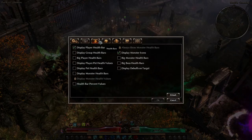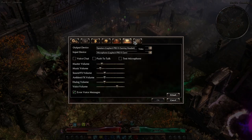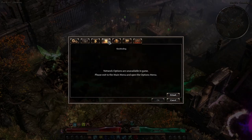In the options menu there are also monster icons, and you can increase the size of the monster health bars. There's also a health bar percentage values option you can turn on, plus pet health bars. All of these health bar options are really good — you can make the bars bigger or leave them smaller, whatever you prefer.